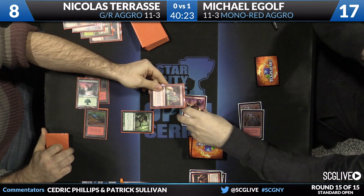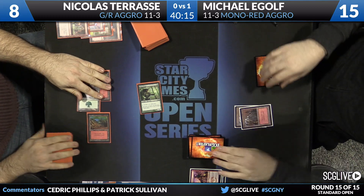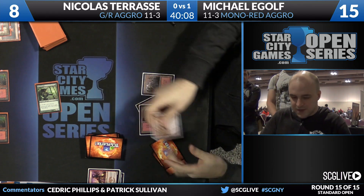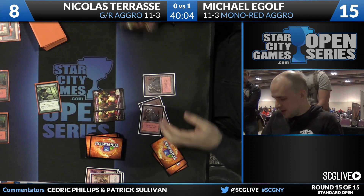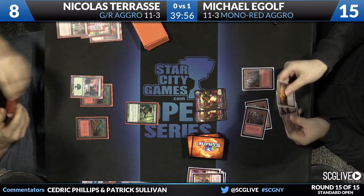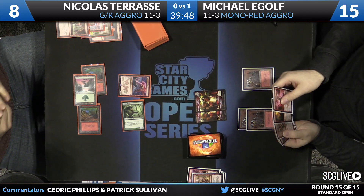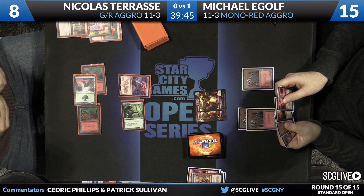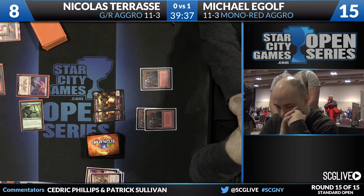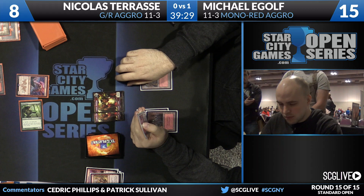More mana being tapped — there's Arc Lightning, two and one. Elvish Mystic feeling a little frisky, coming into the red zone. The chump block last turn was good because removing the creature means Stoke the Flames is further away, and keeping your life total high means Lightning Strike won't kill you. Dragon Fodder brings two Goblins — pass the turn back to Tarasi. Thunderbreak Regent joins the battlefield. Lightning Berserker is the draw for E-golf — really bad news for Nicholas, because now Michael has the option of dashing in the Berserker. Nicholas falls down to six, and then Stoke the Flames plus Lightning Strike puts together lethal.